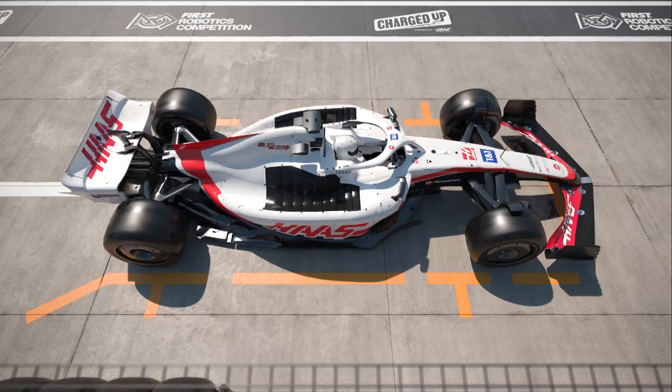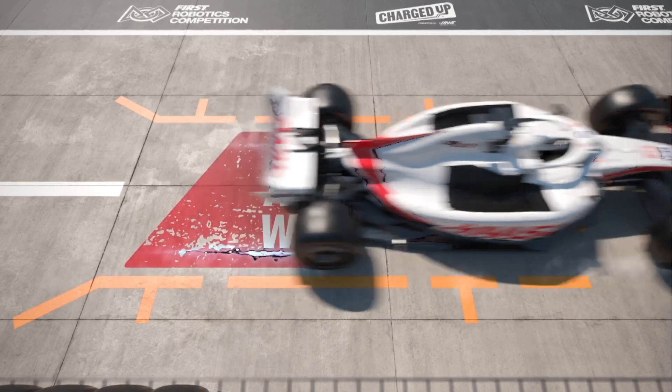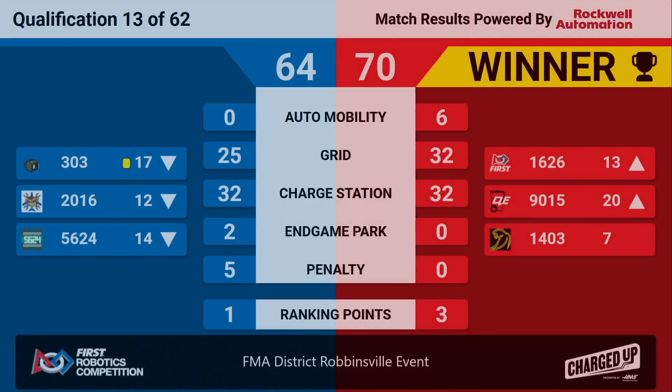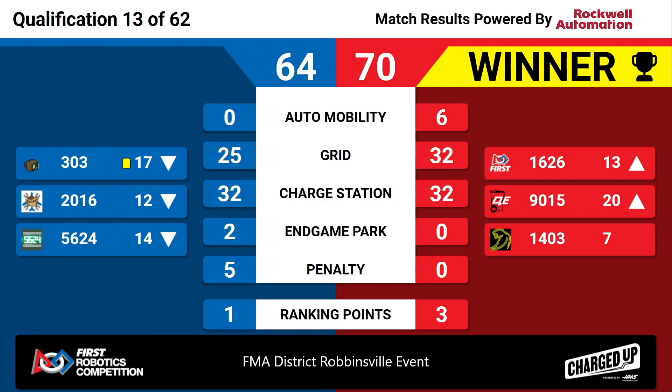We have scores from your last match. The Red Alliance takes it with a score of 70-64 — a close match. Team 303 has been given a yellow card as per rule H104.